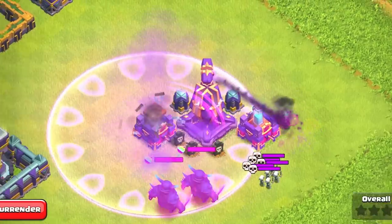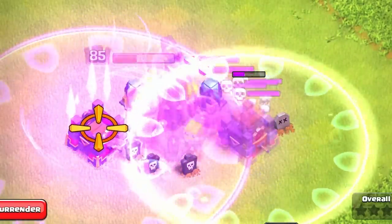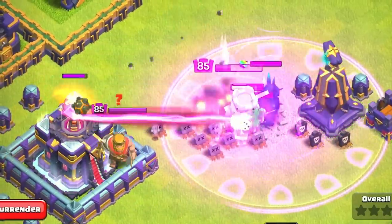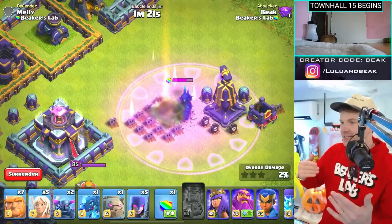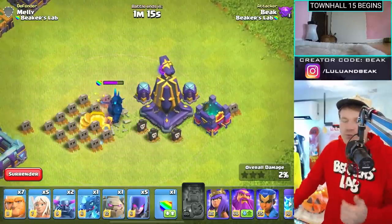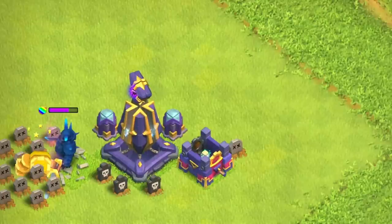The rage spell is in there now. Those pekkas just obliterated the king so fast and now they're chasing after him — but he got swarmed by the barbs. There's gonna be some wild hero fights and clan castle fights with this exact setup. And imagine if we had the poison there — our troops wouldn't have made it whatsoever. The pekka would have been helped out by the poison — wild.